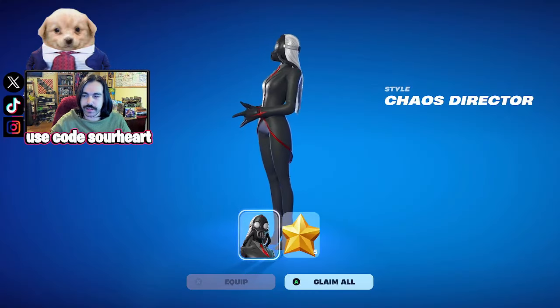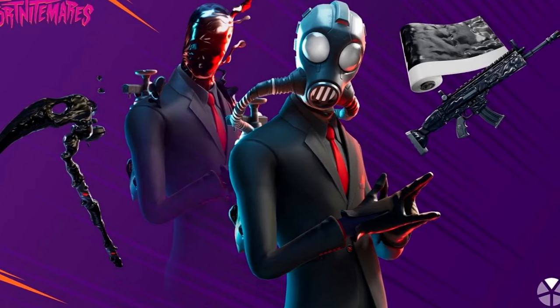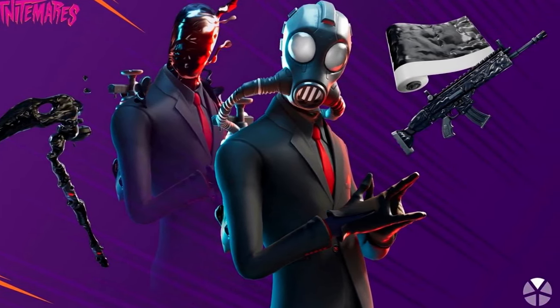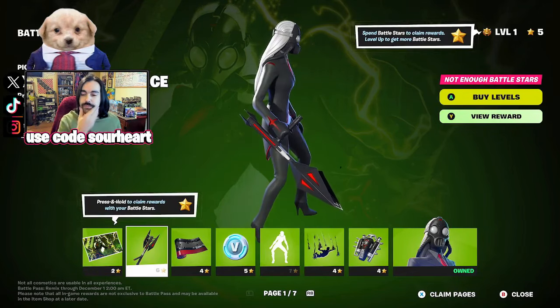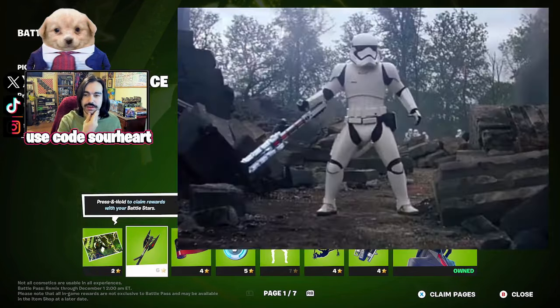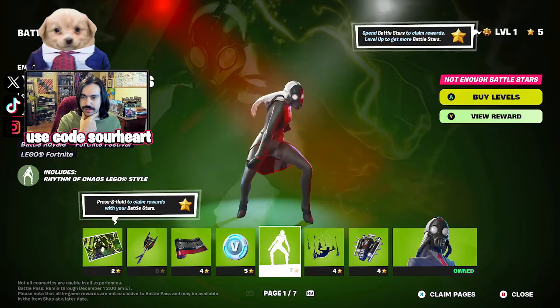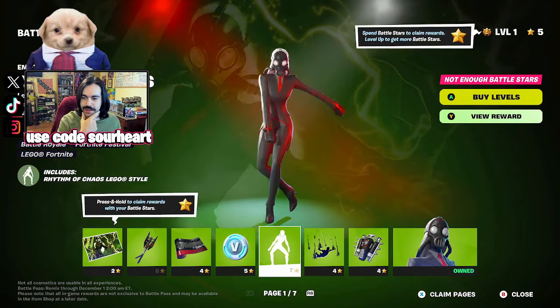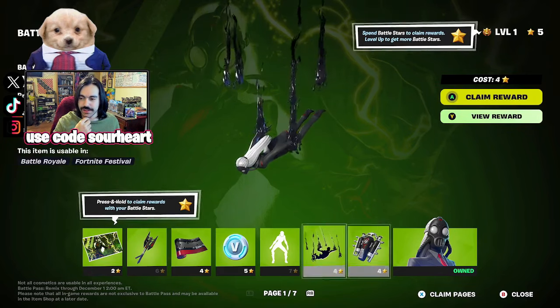We start with the Chaos Director — the female version. This wasn't actually a Battle Pass skin originally, but it was pretty popular from way back in the day. We get her pickaxe, which is kind of cool — a bit reminiscent of one of the Stormtrooper Star Wars pickaxes. Her emote is included too; every skin usually has their own emote. And you can see the ooze, which is a trademark of the original skin.